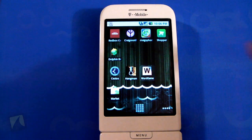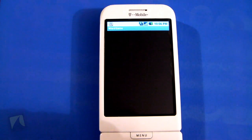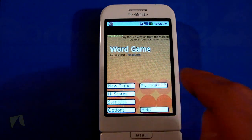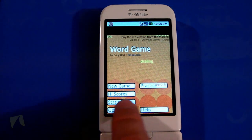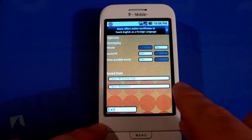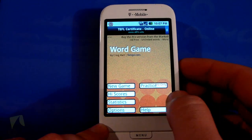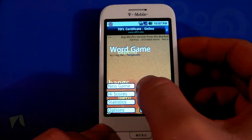Okay so let's take a look at Word Game — this is Word Game by Craig Hart, the developer is Craig Hart. Now you get a few little options here at the start. You can start a new game, of course you can see your high scores, statistics, and a couple of other options. You can select from vibrate, sound effects, show possible words — you can make it harder on yourself if you're really good at word games. There's a practice mode but I think you have to buy the full version. You do have an ad here at the top, so we're just going to go ahead and start a new game.